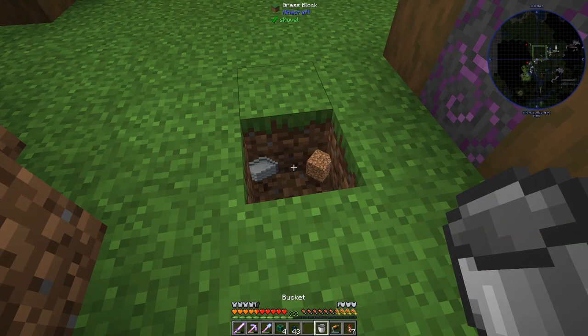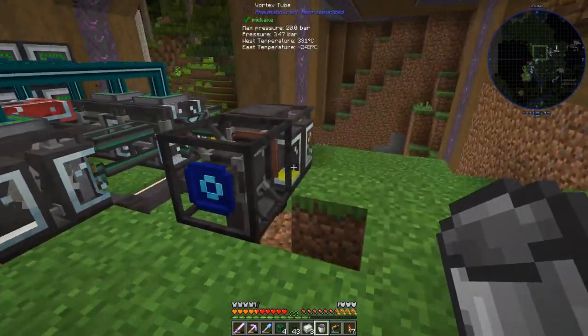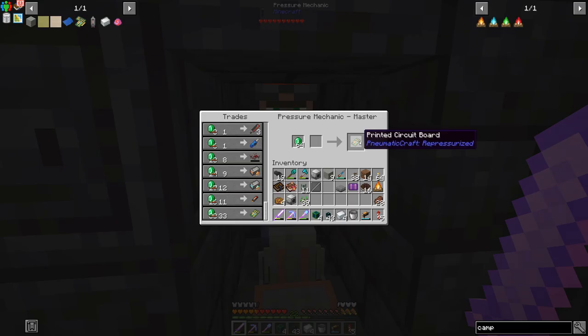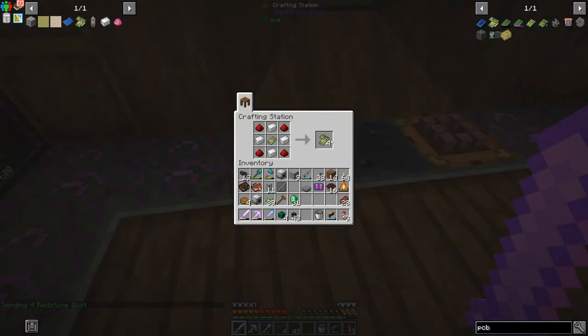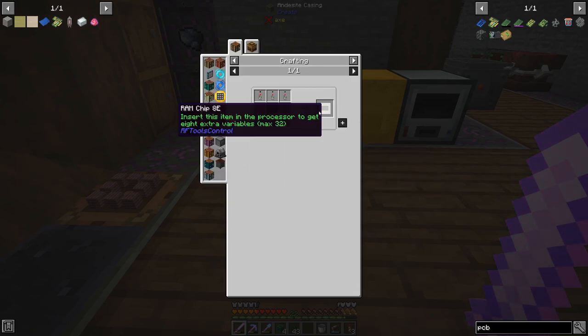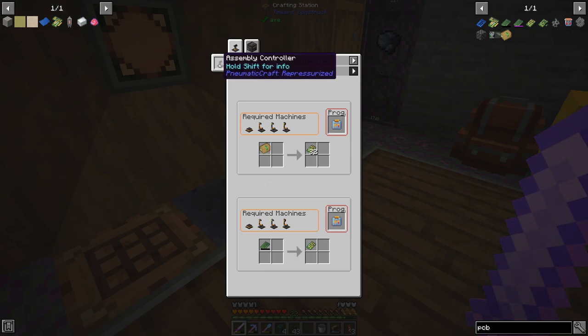We can now get four plastic sheets. If we purchase a PCB from the Amadron tablet and add redstone, we get four advanced PCBs. You have no idea how much time this saves, because otherwise I had to go a much longer route. For the moment I don't need that many PCBs, so this system works, but later on we need to automate it using the assembly line.